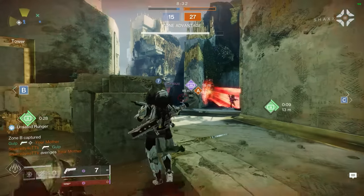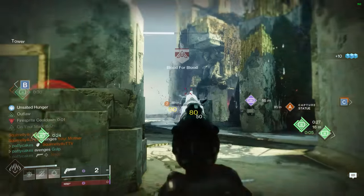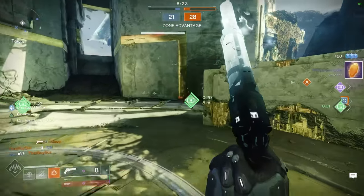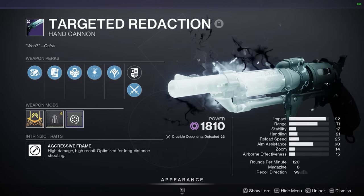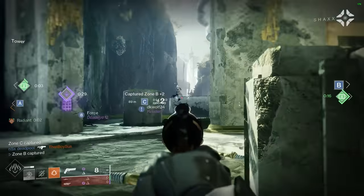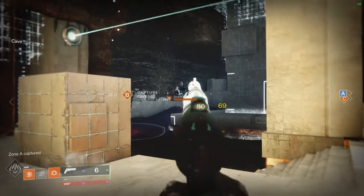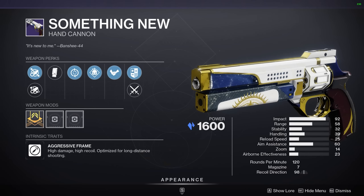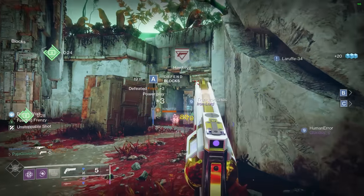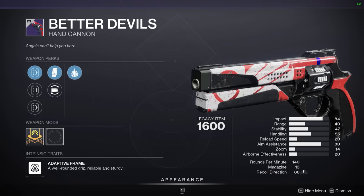Our last two entries in the C tier are actually 120 RPM hand cannons. Most players seem to prefer 140s, but I think there's a lot of value to the slower-firing but much longer-ranged 120s in the current meta. Targeted Redaction is a Void 120 with really no good perks — it used to have a gimmick allowing it to 2-tap which got patched away, and now it's just the worst version of another hand cannon that will be ranking much higher. Something New is from the Dawning event and also has pretty lackluster perks. It's fairly ironic to name it Something New as it's about the 7-3 reskin of Better Devils.